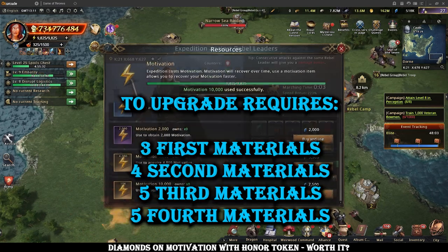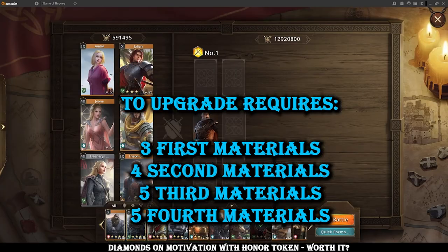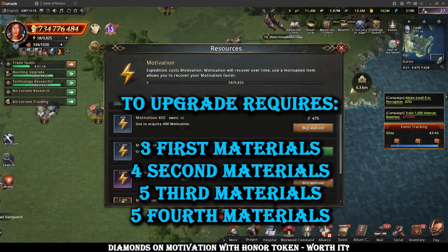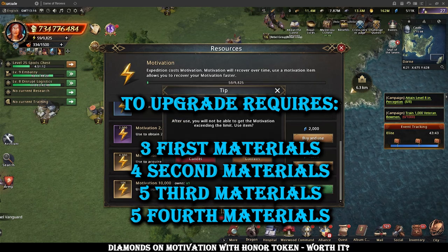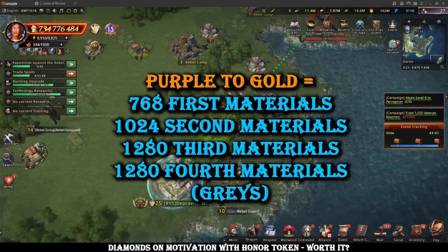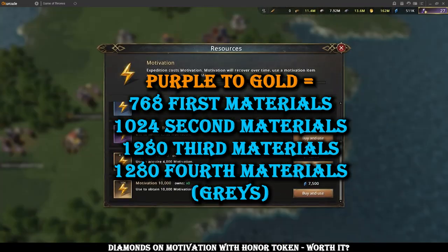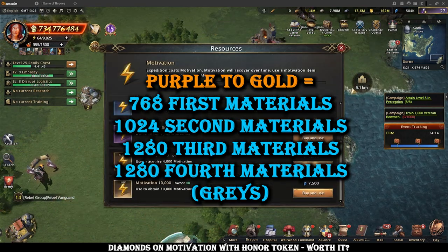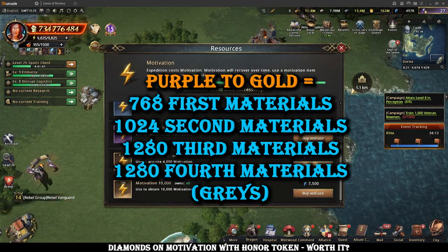To upgrade a piece of PvP gear you need 3 of the first material, 4 of the second material, and then 5 of the third and fourth materials. Going from purple to gold would require 768 grays of the first material, 1,024 grays of the second material, and 1,280 grays each of the third and fourth materials.